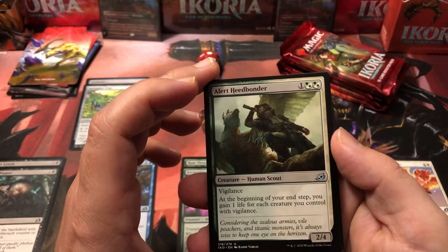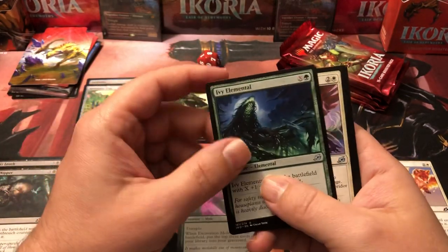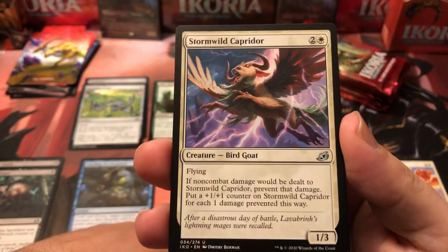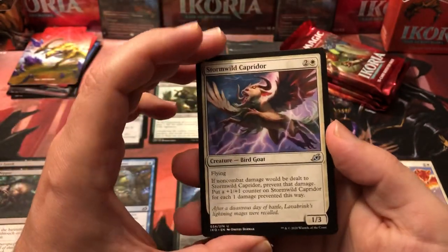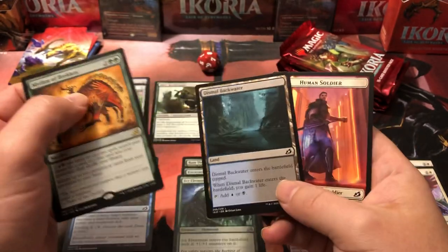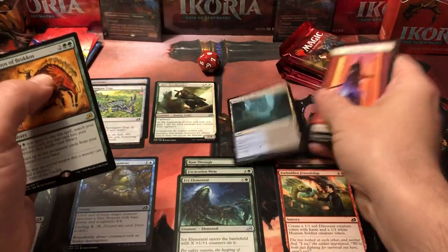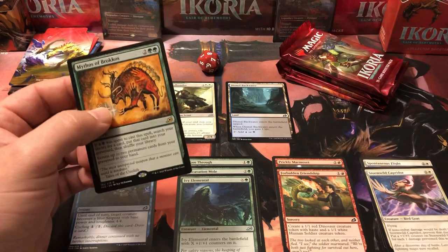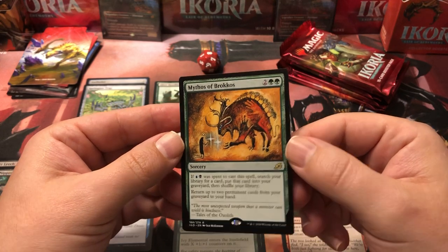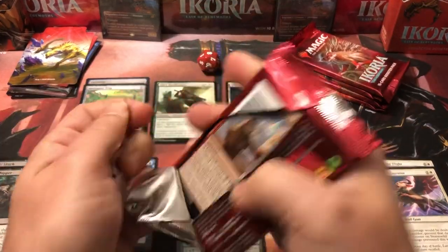Really good creature removal that also deals damage to the opponent. Blitz Leech is okay but a little pricey. Fire Finder for an artifact — Spring-Jaw Trap. Fire Finder works okay for ramp but is a little expensive to get out early. Excavation Mole, Boot Nipper — he's handy in sealed because of the deathtouch, or you can put lifelink if you're getting low on life. The Mythos of Brokos is our first rare — terrible, just terrible.